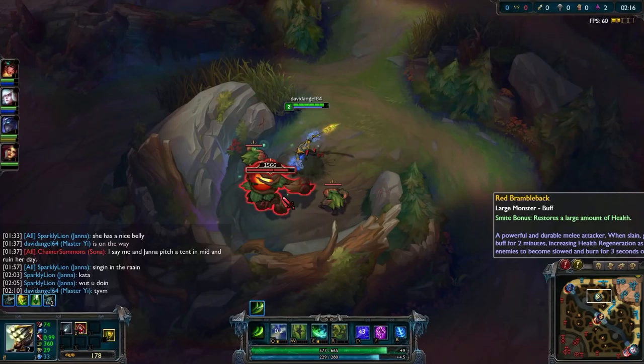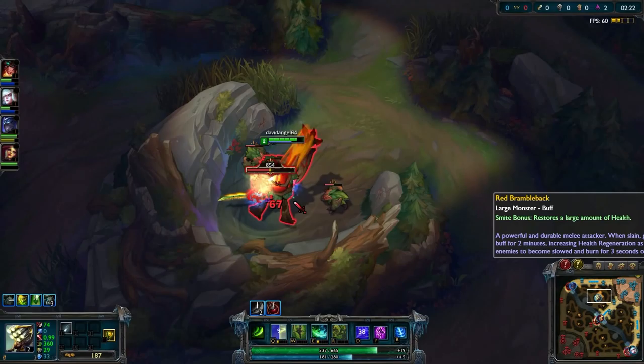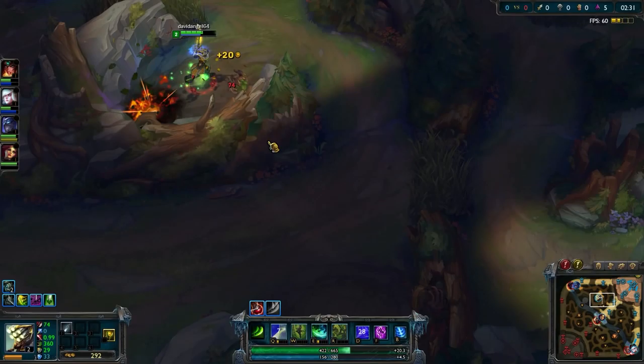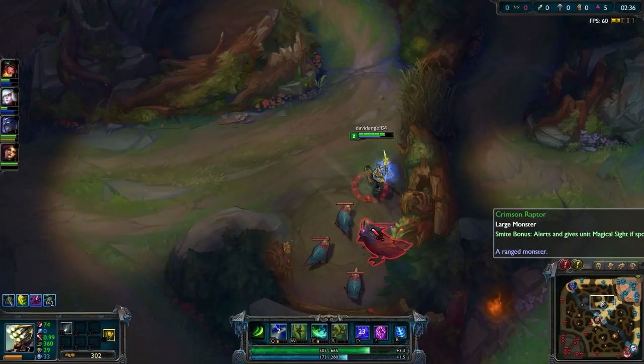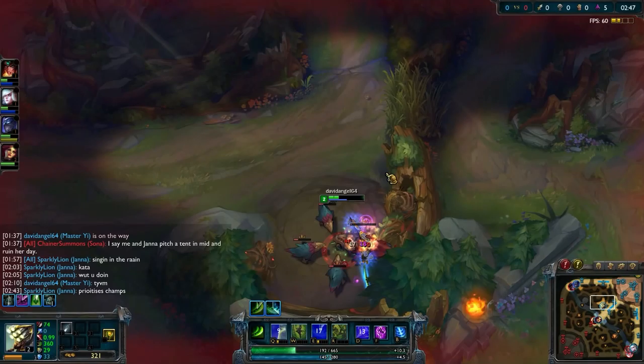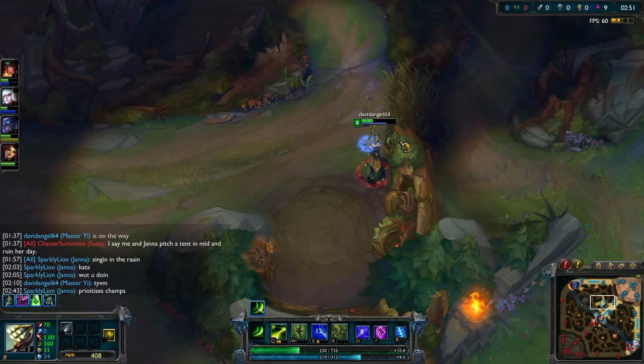The red buff used to be the Elder Lizard. If you smite it, it will give you a massive heal — a massive health boost, though it won't increase your health above what it can normally go. If you're low on health and you smite that target, it'll give you a very large heal. But that's not as beneficial as what you get from smiting the Golem. Whenever you smite the Golem, every few hits you'll stun a monster — any jungle camp monster. They were called creeps in Warcraft 3; here they're called monsters.